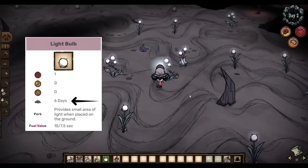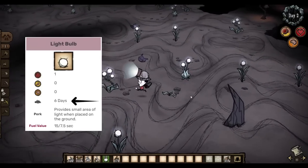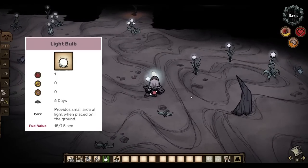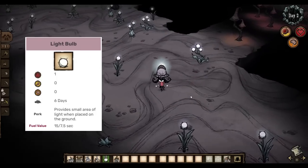This means that regardless of how many you pick, in 6 days all your light bulbs will spoil, and when this happens you are forced to go back into the caves to refill your lantern. Fortunately, there are a few ways you can stop this.